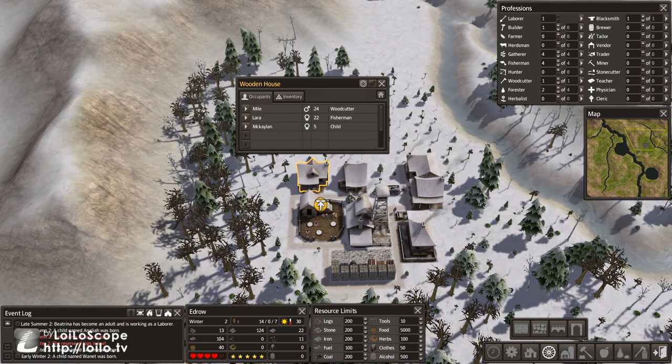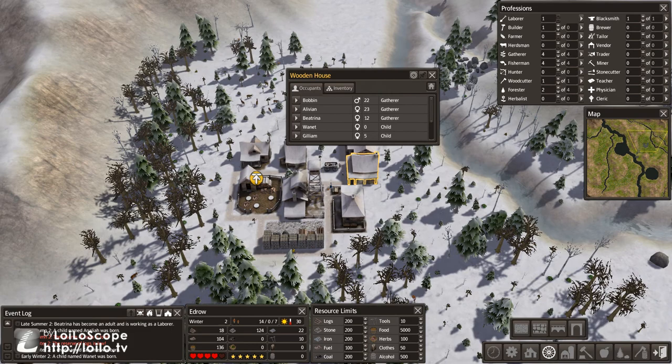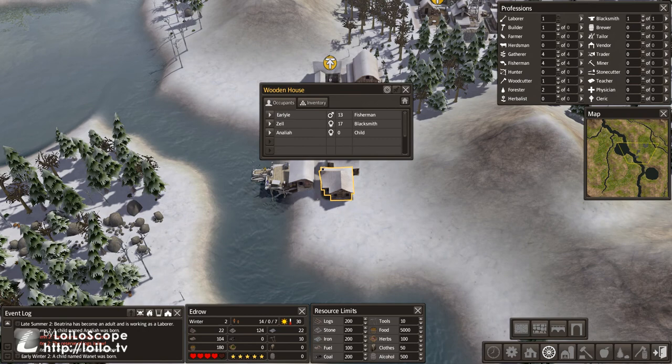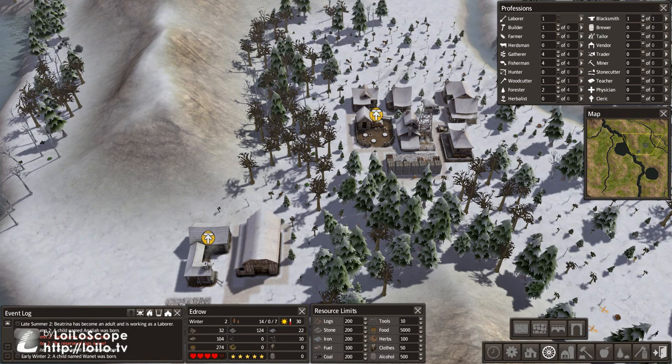We've got this chop down. What are our ages looking like? We've got a five-year-old kid, another five-year-old, and a twelve-year-old laborer that could move out — we don't really have a job for him. We've got a five-year-old, a five-year-old, a one-year-old. And in our new houses, we have two new babies — excellent. So we're growing nicely, and our food is slowly going up, so it's not a big deal.